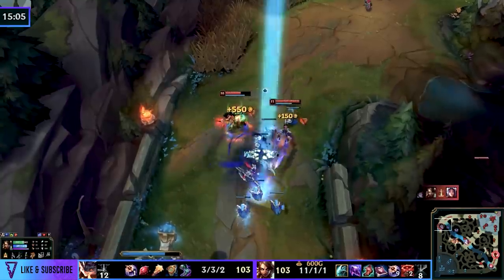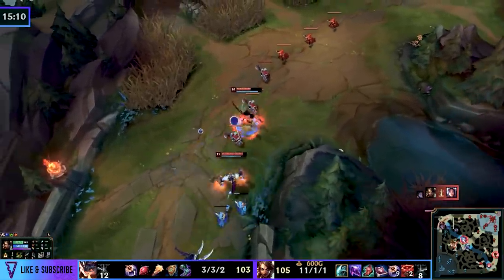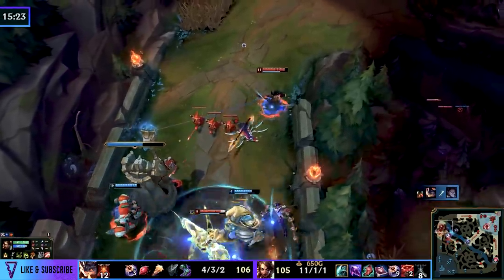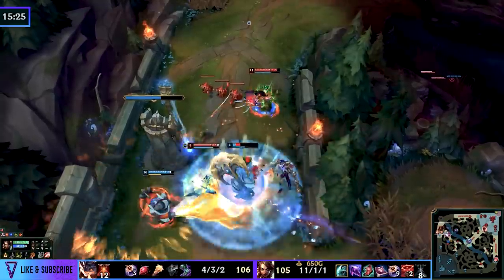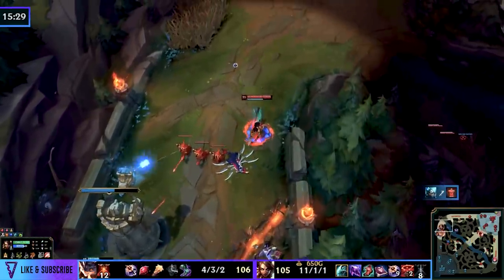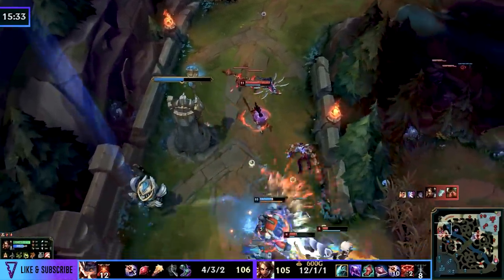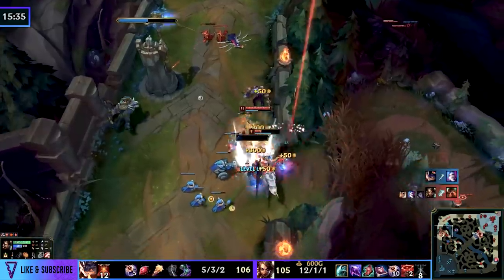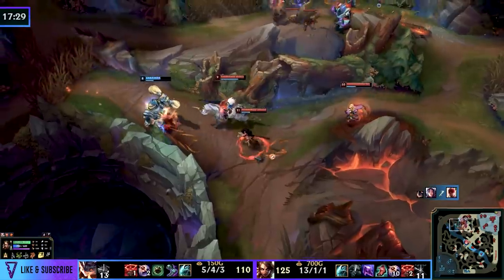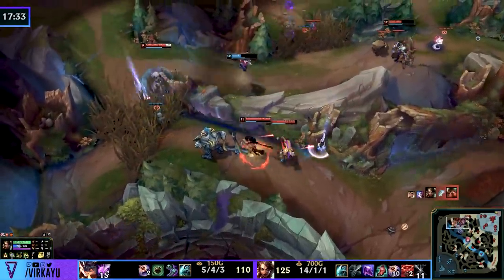Compare that to our Challenger jungler at 15 minutes: 105 CS, around her 11th-13th kill, simply keeping control of every pathing option, slowly securing outer towers, making picks, winning fights. Yes, she had to give up the second dragon too, but she got both Heralds in return and was able to ensure her team could win the fight for that crucial third dragon and continue to set up a 23-kill game. The Silver player had no control and didn't deserve to actually win — the enemy team didn't throw either.